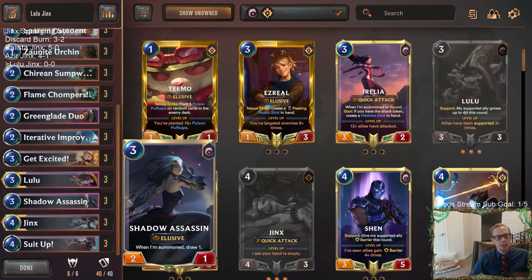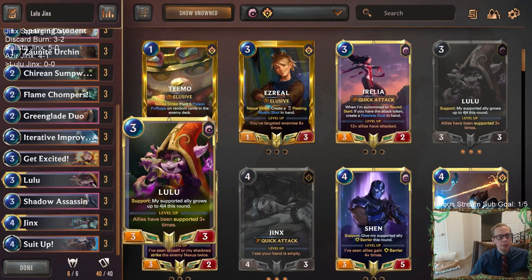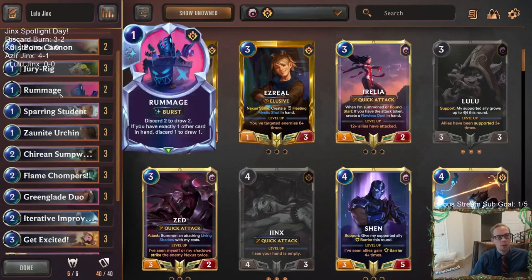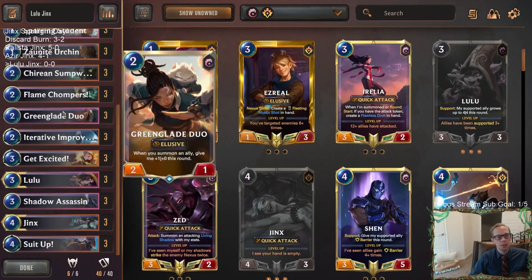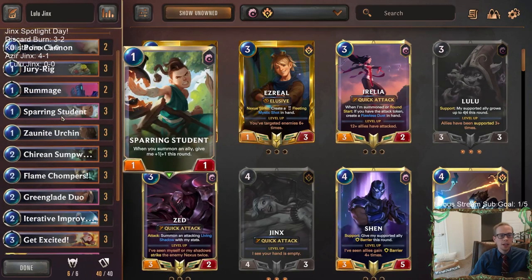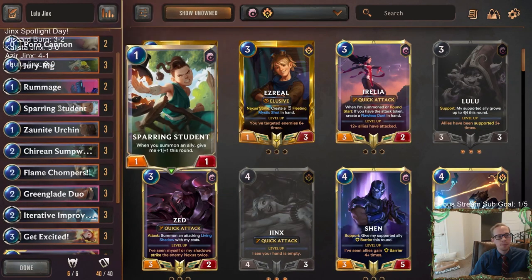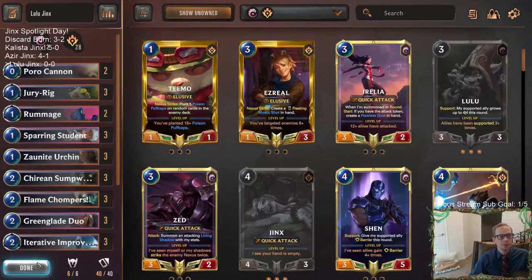Suit Up on a Shadow Assassin or even a Green Glade Duo - set it to a 4/4 first strike with Flame Chompers, that kind of stuff. We're also playing Lulu as our other champion, so with Ionia, Lulu can support the Flame Chompers, make them a 4/4, basically turn them into a Screeching Dragon. Our other one-drop is Sparring Student, which can grow. Poro Cannon makes Daring Poros - another great card to Suit Up or support with Lulu. So that's our deck, Lulu Jinx.